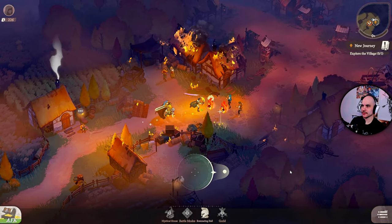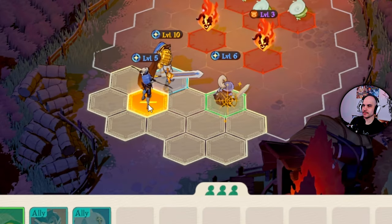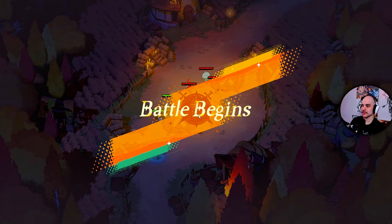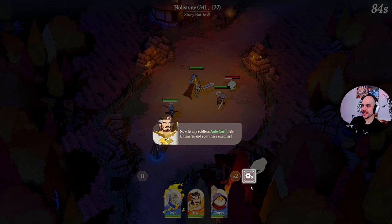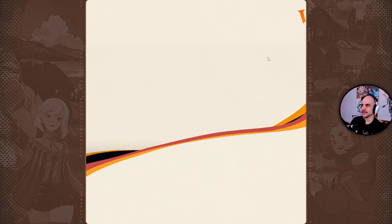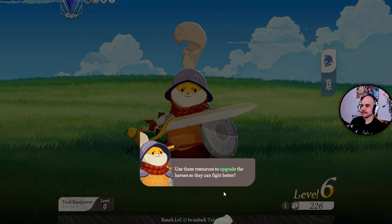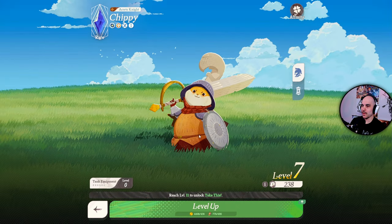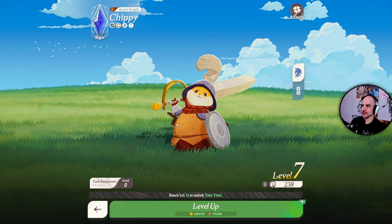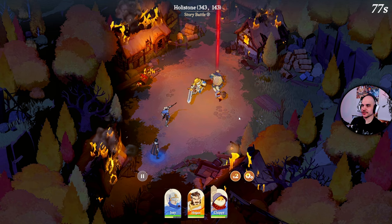And then we get to another battle. So you can swap the unit placements too. There's an auto-cast for the ultimates — so that's like an auto-cast thing. Chippy wants to get stronger. Level up! That looks so good — Chippy level 7. So this is basically just an auto-battle game. Sounds like a good game for me, I guess.